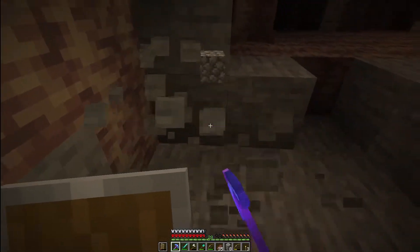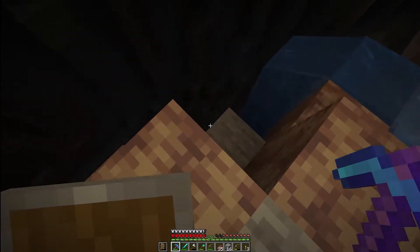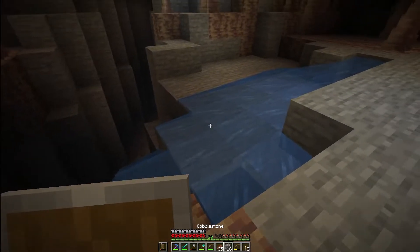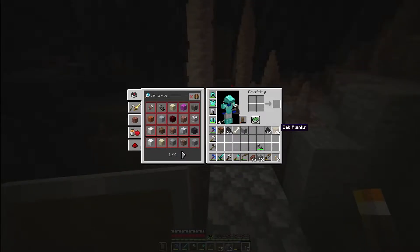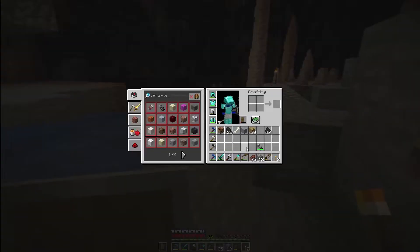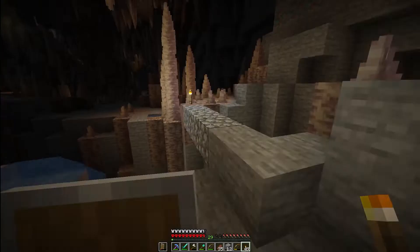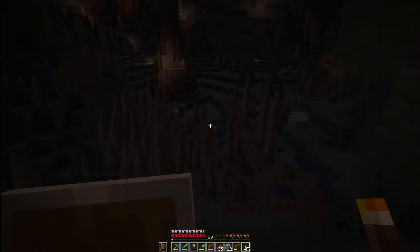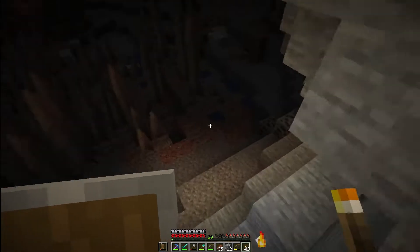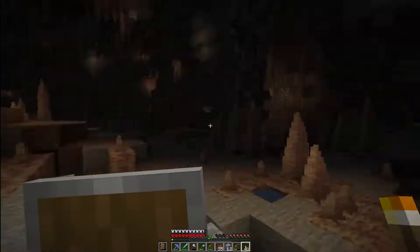If he comes over here we'll just take him out. That water's gonna fall down onto him and he'll probably lose interest. Let's see if we can make our way across here. Oh shoot, make some torches quick — zombie! Take him out. But yeah, these caves are interesting, I just wanted to check them out. Let's keep exploring. Oh gosh, that scared the poop out of me — a gargling zombie over here!